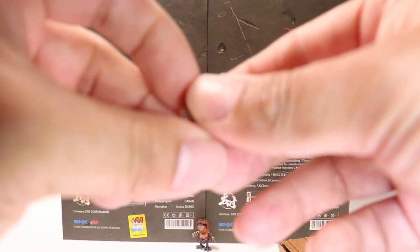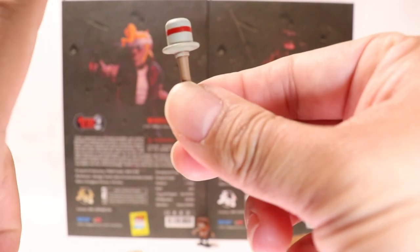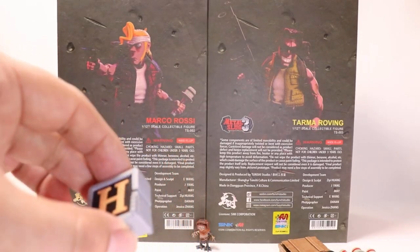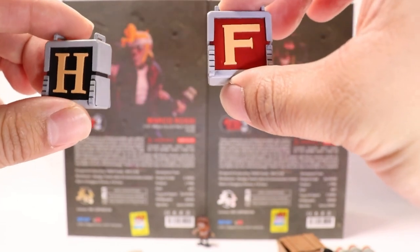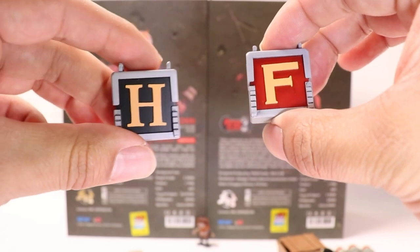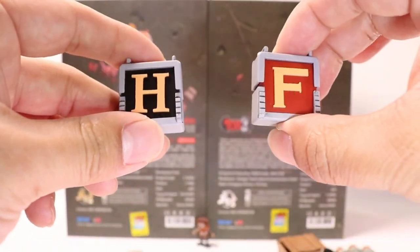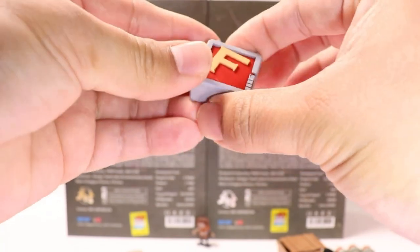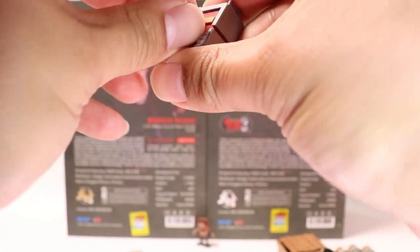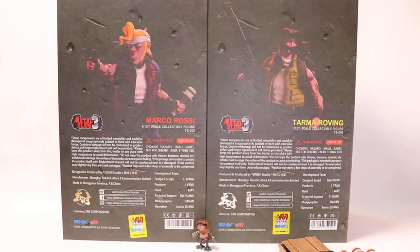Both figures also come with stick grenades. The difference is Marco only comes with one, whereas Tarma comes with four total. They also each come with a weapon crate — Marco gets the letter 'H' for Heavy Machine Gun, and Tarma gets the letter 'F' for Flamethrower. In the video game you just walk over these crates to pick up those weapons. The letters are actually magnets and can be removed — same letter on both sides — so they may release more letter variants down the road.